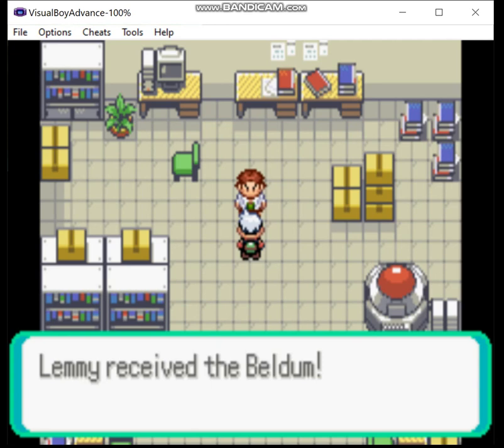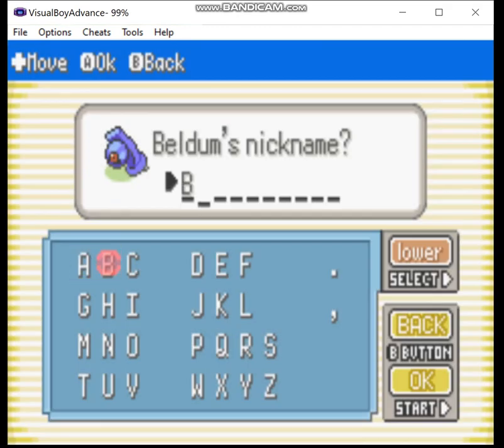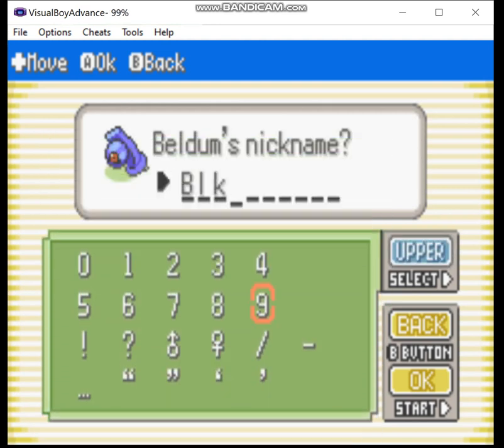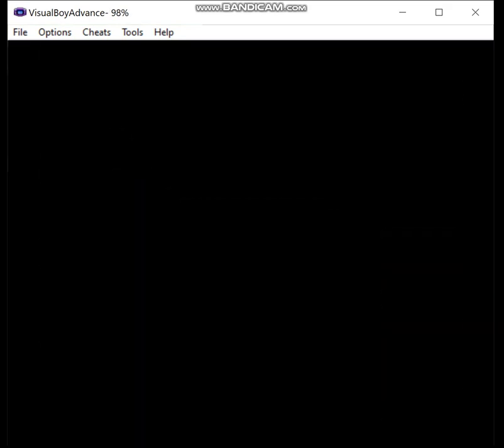You may have also noticed the name of my player character — Lemmy, after Lemmy Kilmister. Rest in peace. We're going with a metal theme on the team, and after some deliberation we're going with Black Sabbath as the Beldum's name.